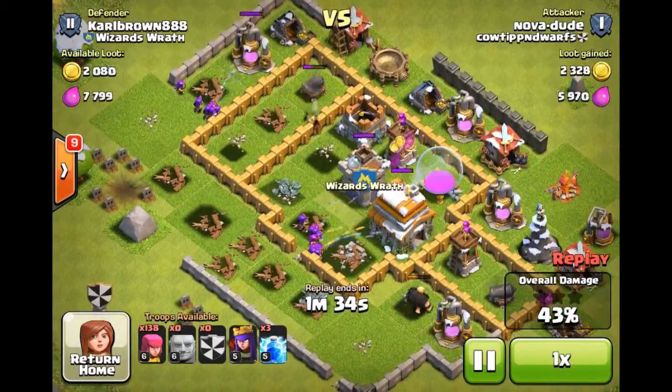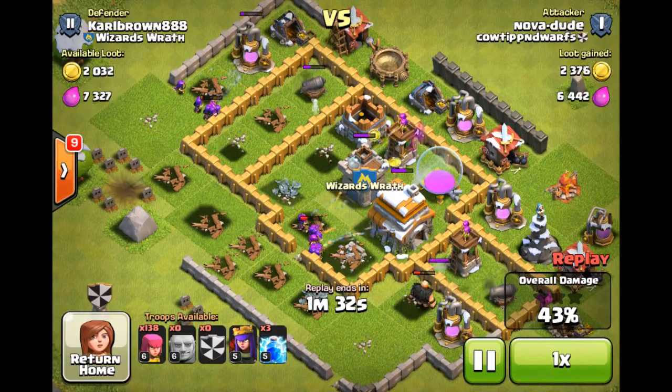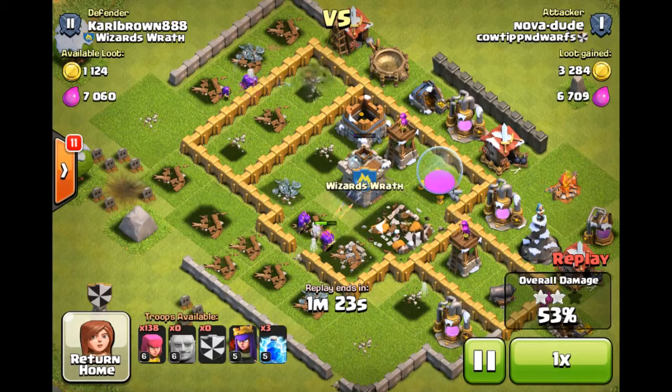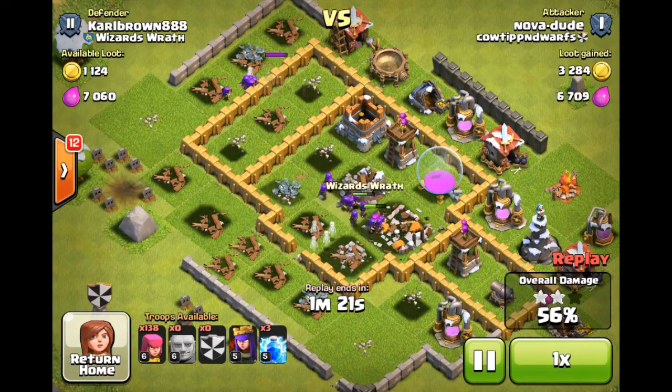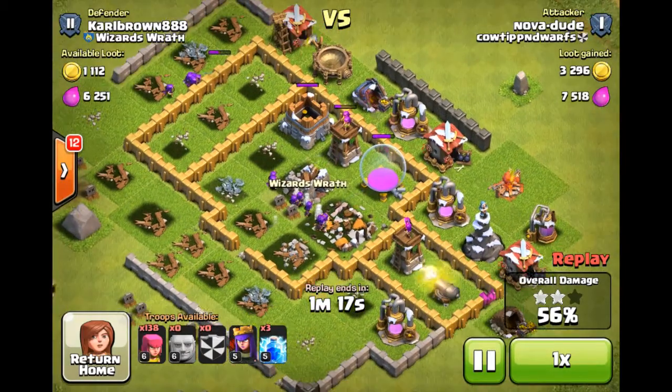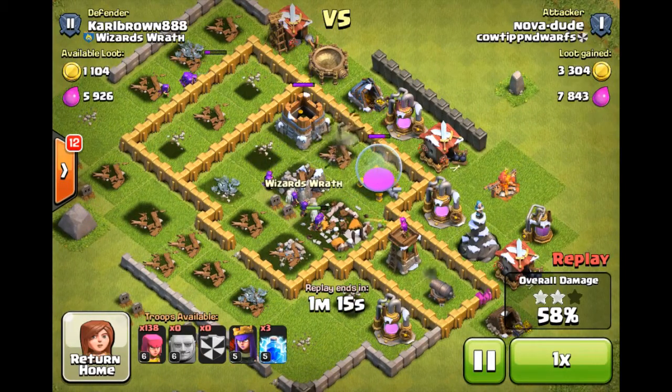You can see I'm doing okay — I've lost some Giants, I've lost my hogs, but my archers are still going. I've got no stars yet. There are two stars with the town hall being taken out. I didn't drop all my troops on this because I wanted it to seem like the amount of troops a lower level player would have, rather than my full 220.